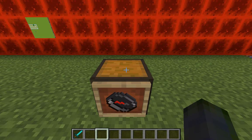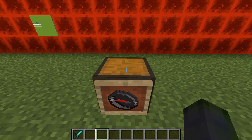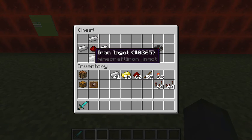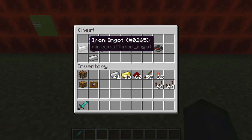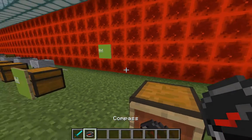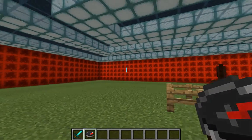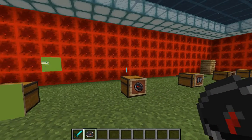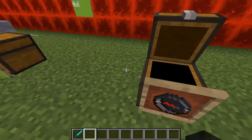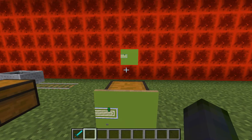Now a compass — I don't know too many people who use this, but it is part of other recipes as I'll show you. It can at least help you when you're underground to know what direction you're facing. What you need are four iron ingots and one redstone. Use this recipe and it pops out the compass. You can see it moving around as you move, but it's kind of more for aesthetics than anything else.